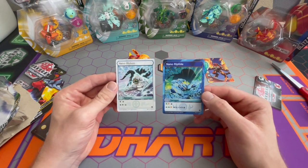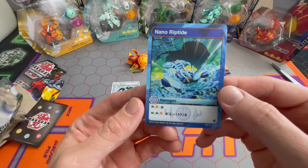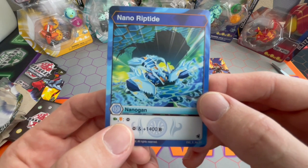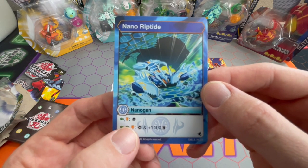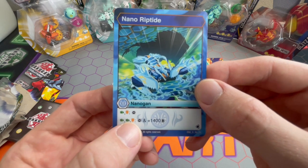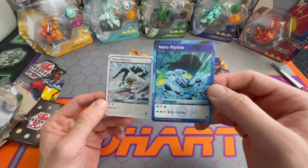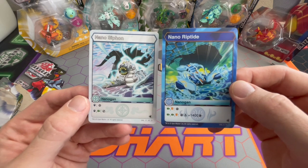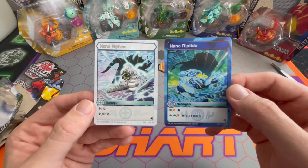You can't activate two of these guys on the same turn — it's just one Nanogon per turn. So let's say one turn I activate Siphon. Then the next turn, if I meet some of the criteria on Nano Riptide — my team of Bakugan, either one, two, or all three of them, are holding a green fist and a shield — I can flip over Riptide and take my opponent's core from their active Bakugan and put it down under the matrix, so you steal their core. If they're holding two green fists and a shield, you get to take your opponent's core and also get 1400 B — a huge bonus. These Nanogon go outside your 40-card deck, so you don't have to include them in your deck. They're just on the side, up to three of them.